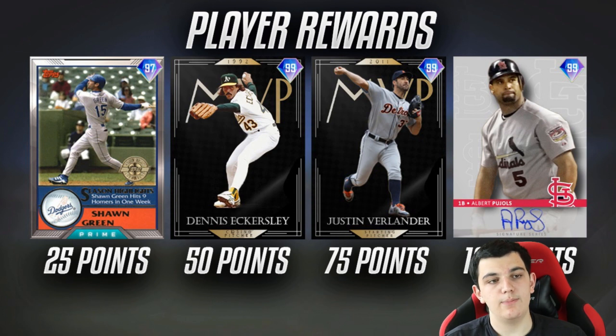For 75 points: 99 overall MVP Justin Verlander from 2011. He's going to have four-seam, slider, curveball, changeup, and I think a cutter too — I think those were his pitches last year on his signature card. But this is based off his MVP year, so this should be better than the signature series card from last year.